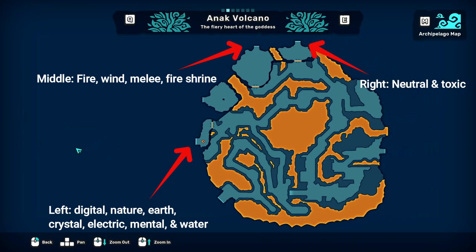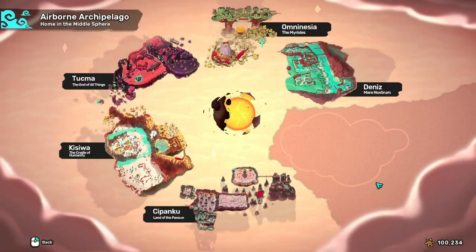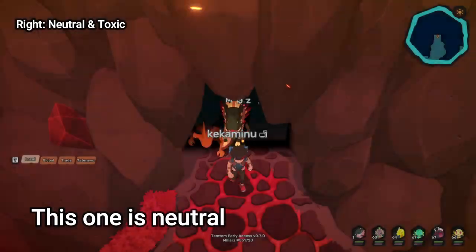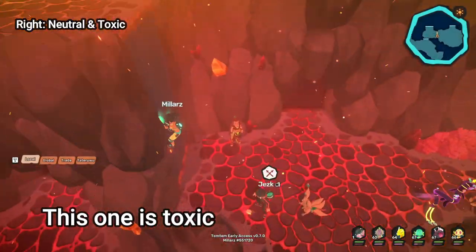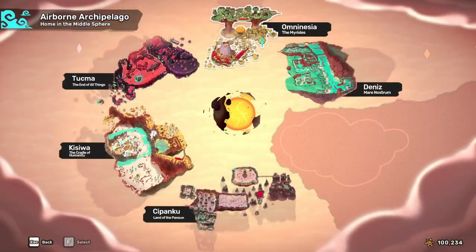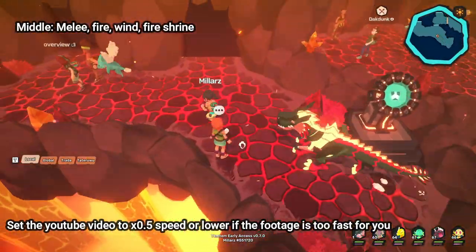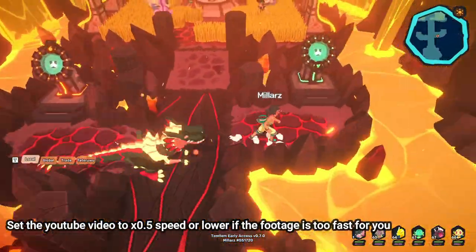Once you enter the Anak Volcano, there are three climbing sections that I'll label left, middle, and right. In the right section is the Toxic and Neutral pedestal. In the middle section lies the Melee pedestal, as well as the Fire and Wind pedestals locked behind the Fire Shrine.